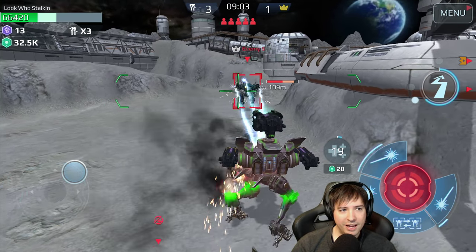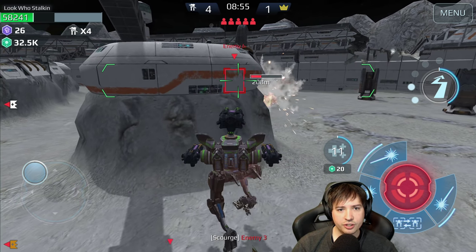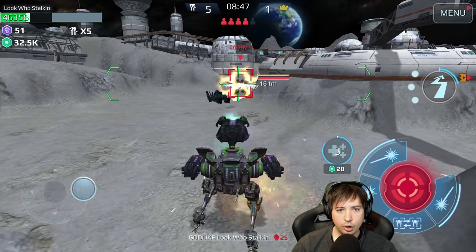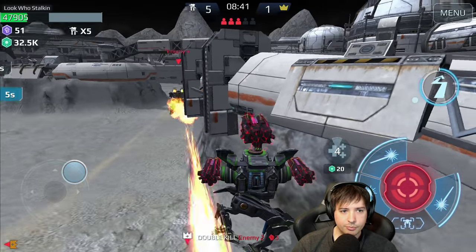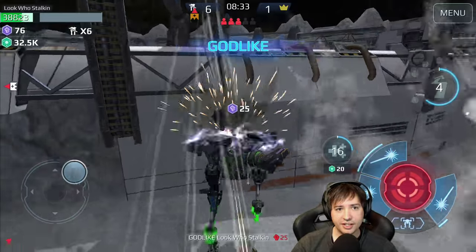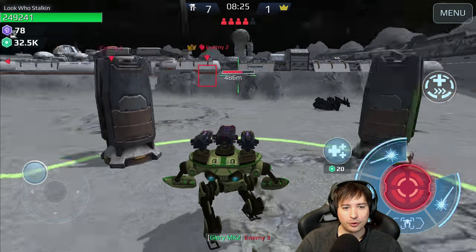Here we go. We may have to use last stand here — nope, no last stand required. I want him to use his shield so I can hit him. Unfortunately now my last stand is triggered. We are not in safety. Is this guy fast? I'm now right behind him — nice, I got him. And I got this guy too with a Strider. Now we're in the Mender.